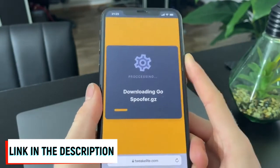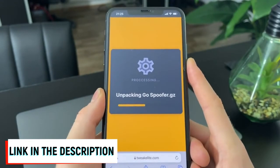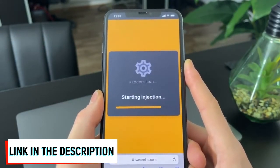Simply click on the Download Now button and the downloading process of the app will begin. The last step we have to complete is to verify our device version, because they need to know our exact iOS or Android version so they can prepare the best working version of the Pokemon Go hack for our device.